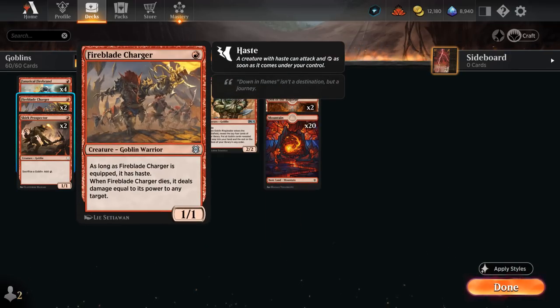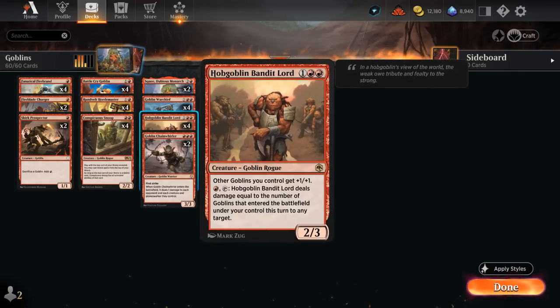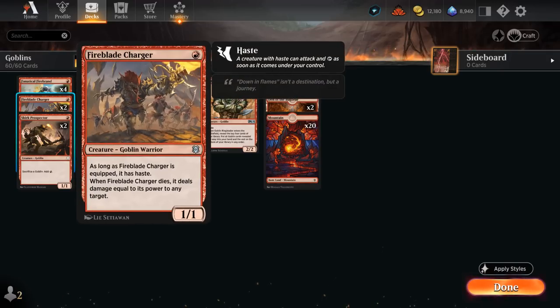We're also playing two copies of Fireblade Charger, which scales very nicely with some of our Lords — a 1/1 that when it dies deals damage equal to its power to any target. So if we can pump it with our Hordemaster or maybe with the Bandit Lord, it can quickly get bigger and then become much deadlier once it perishes.